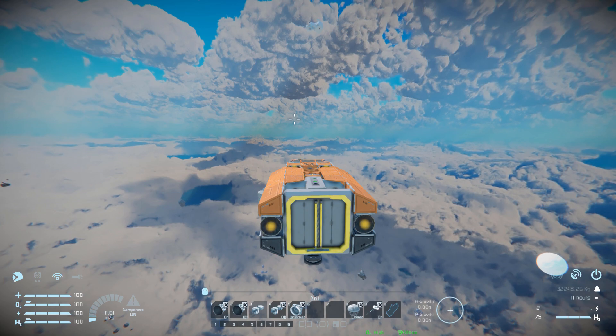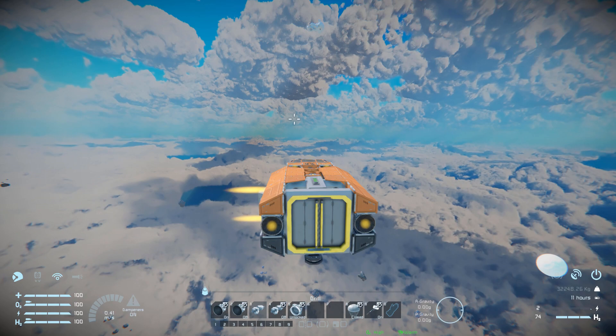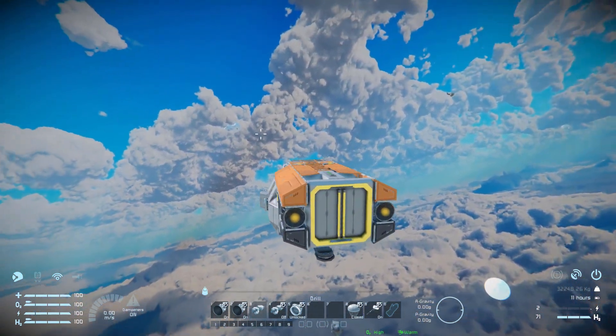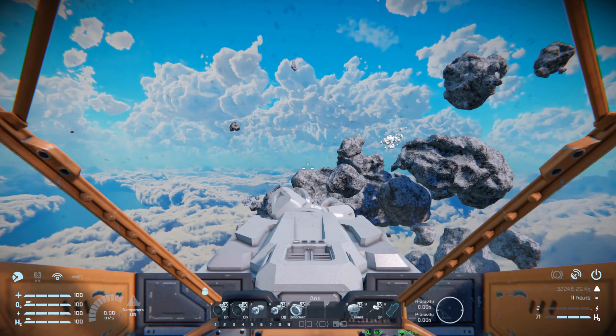Moving left and right gives some nice speed, moving down is good, and moving up is a little slow — turning on the extra thrusters makes it a hell of a lot faster. The gyroscope controls feel good: there's a nice amount of control with just a tiny bit of weight so it's not too floaty, but for a fully loaded mining ship that's not bad at all.